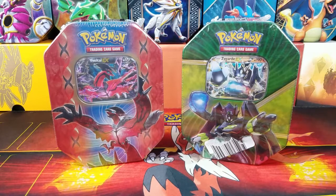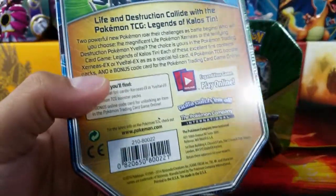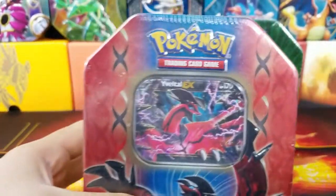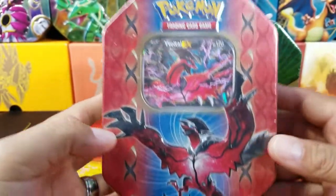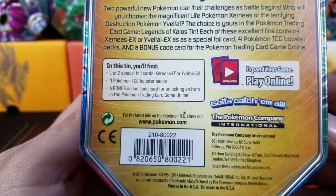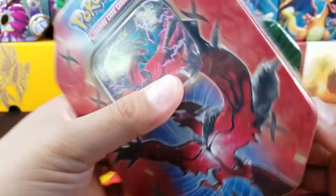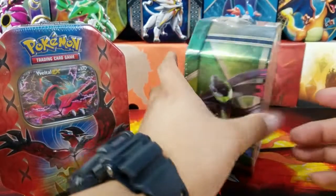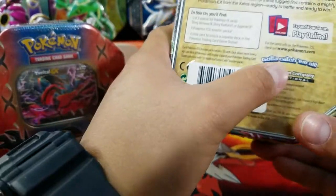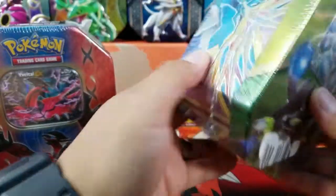This is something we've done before, so that's not the cool factor here. The cool factor is that we're doing two older Tins. Here is the Evitol EX Tin, which looks really amazing. These are actually from 2014, so about three years old. That's kind of the cool factor here - we're going to be opening up some older packs. These definitely go back a couple years ago.